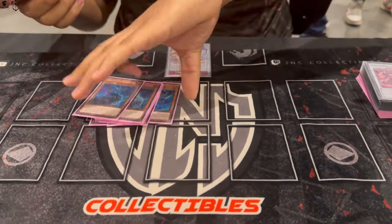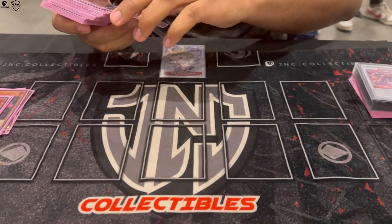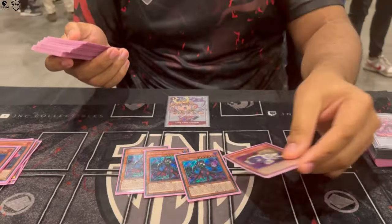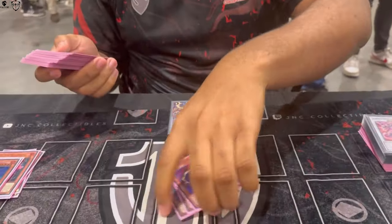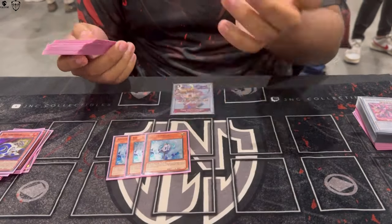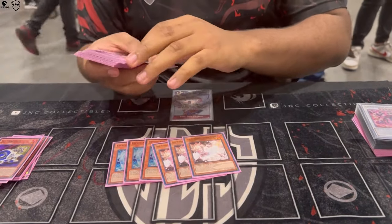I played three copies of Snake Ash, two Poplar, one Oak, two Flamberge — that's it for the Snake Eye package, that's standard. Three copies of Witch, one Jet Synchron. They banned all the good synchros but we're playing worse synchros now — we still play Jet though, this card is insane. Witch is broken.